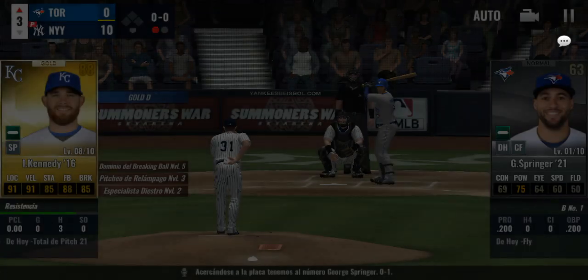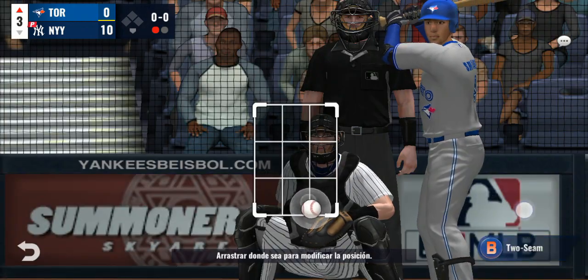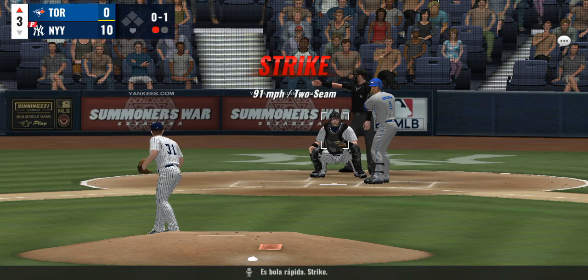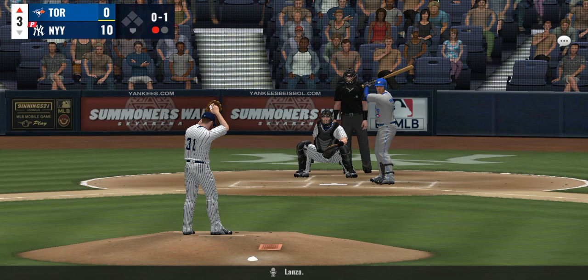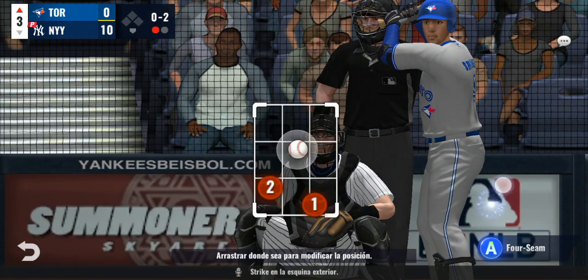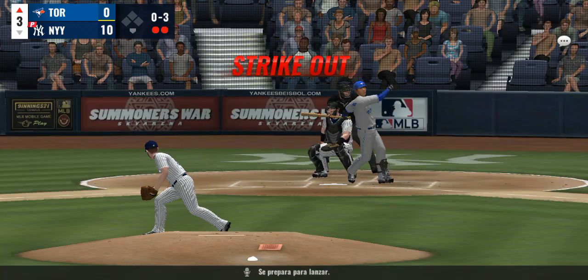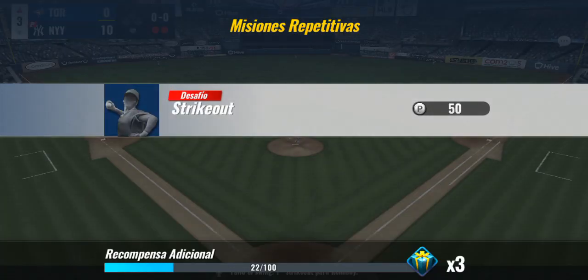Coming up to the plate now is George Springer, 0-for-1 here in this one. He blew it by him for strike one. He waits. Now the pitch — a strike on the outside corner. Here he comes, swing and a miss. Strikeout number one for Kennedy.